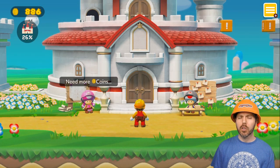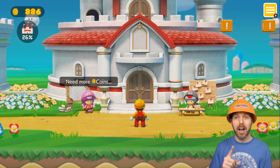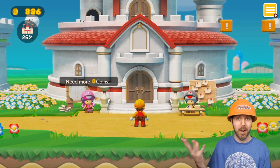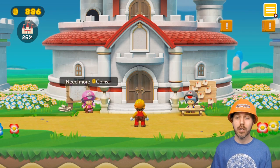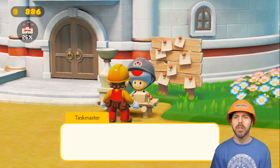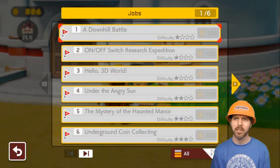Welcome back to Mario Maker 2 story mode. Last time we were on the verge of a toad worker rebellion — apparently the chief not doing their job so well — but we have some main jobs to do here from the taskmaster.